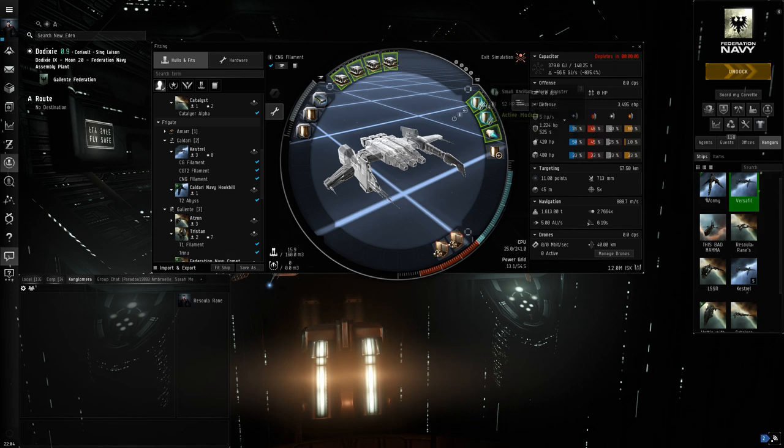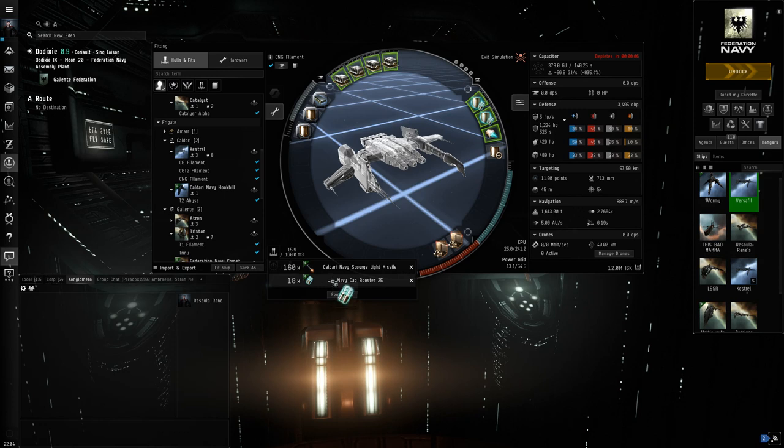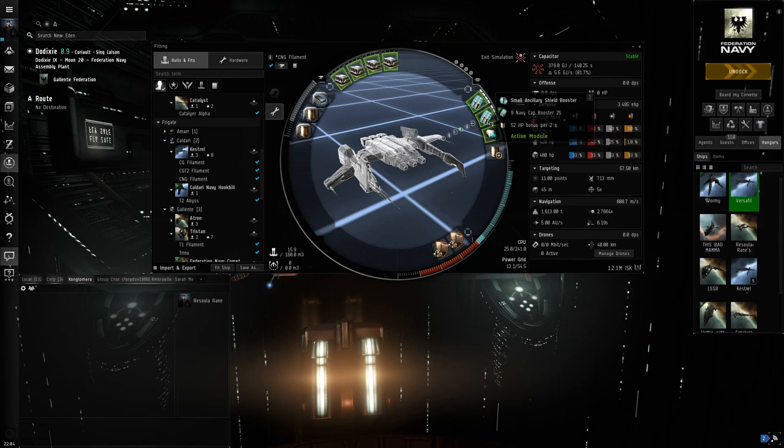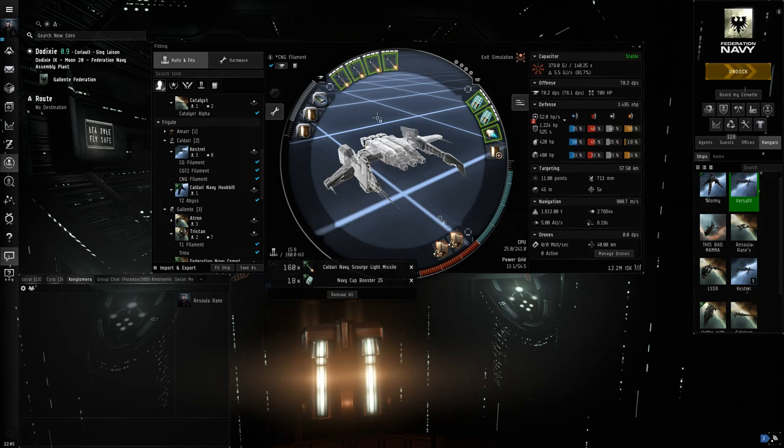We also have Small Ancillary Shield Boosters rather than regular ones, loaded with Navy Cap Booster 25s, which lets you load nine into each one. Running both at once that's 52 hit points per second for as long as your cap boosters last. Realistically you only need to run one at a time, but you have that extra leeway should you need it. In the low slots we have two Ballistic Control Systems II to pump up missile damage. With my skills I get about 78.2 DPS, which is probably what a newer player would get as well.